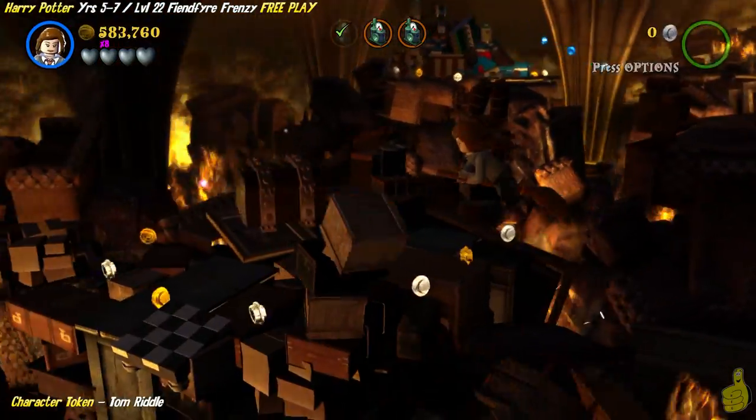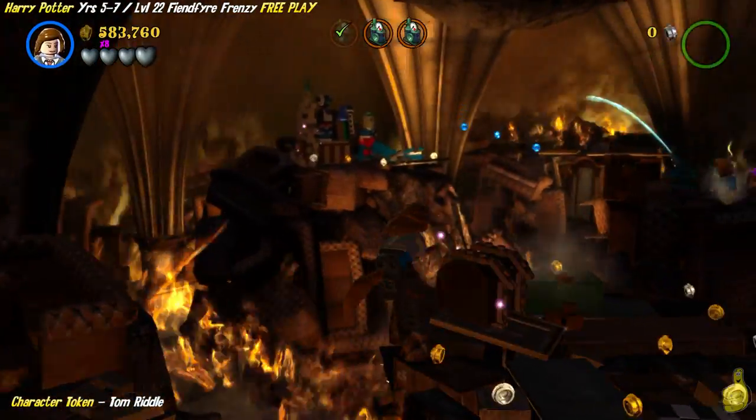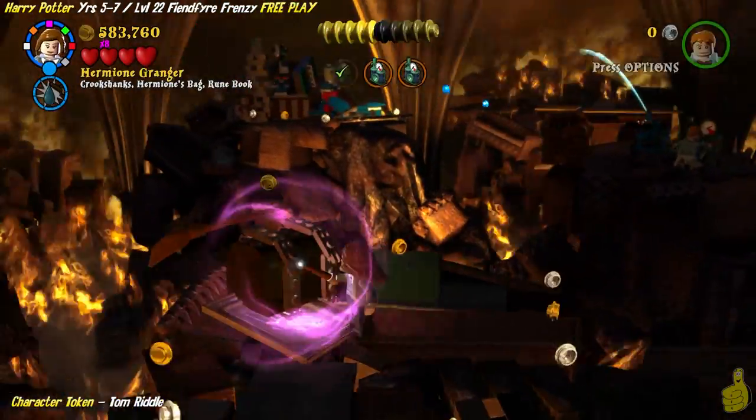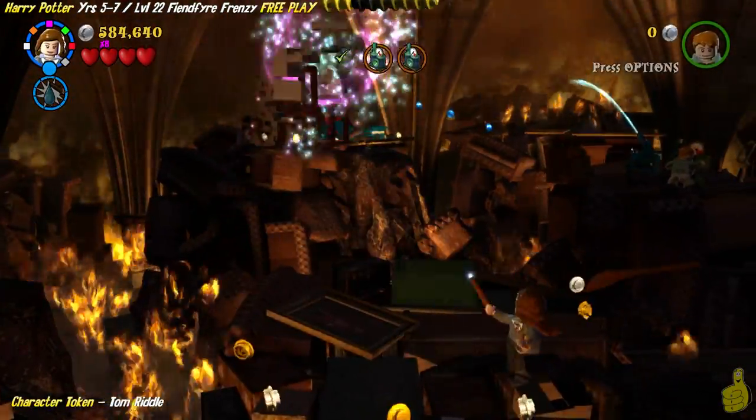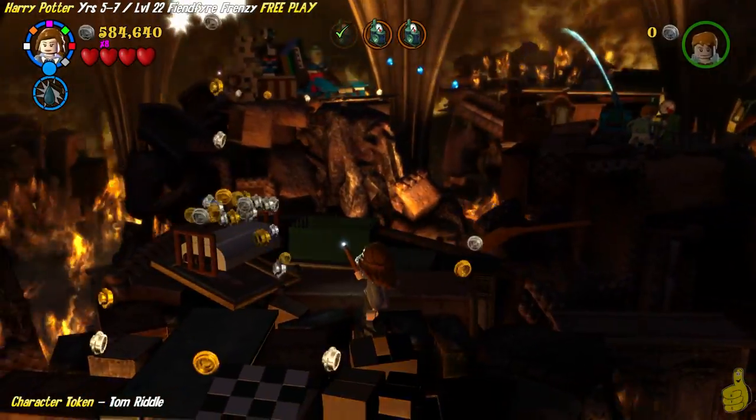We're gonna hop on a broomstick and fly down into the bottom left-hand corner. You might notice there is a box glowing, so we're going to shake things up a little bit. Inside we find some buildable bricks that can turn into a bed!